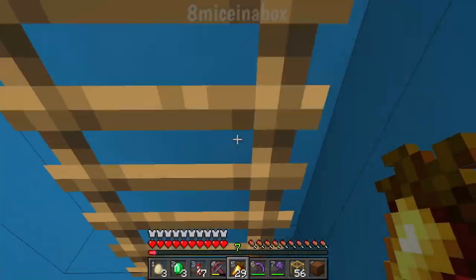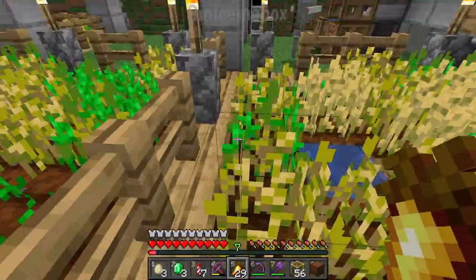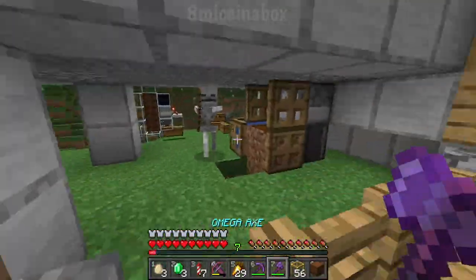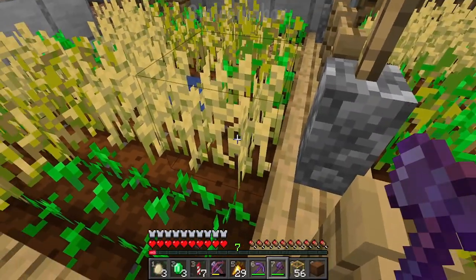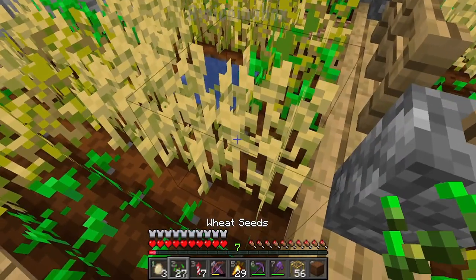So if you ever have a raid going and you want it to stop, a pretty good method is just removing all the beds in the village. Now I can go back to collecting wheat so that I can make more packed mud bricks.